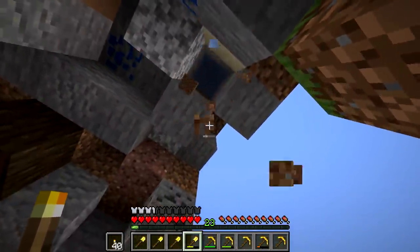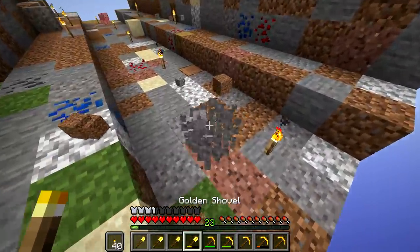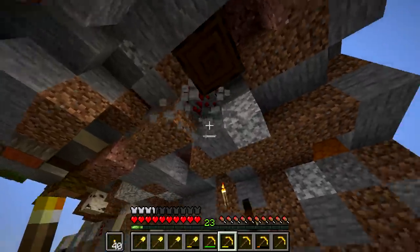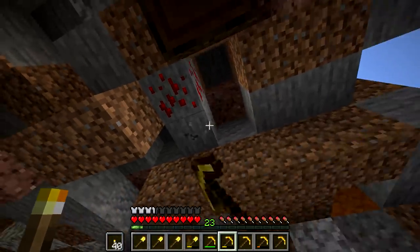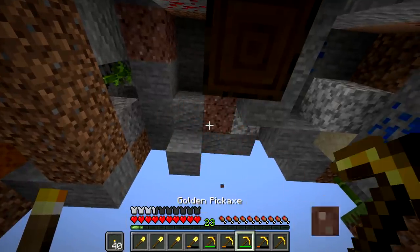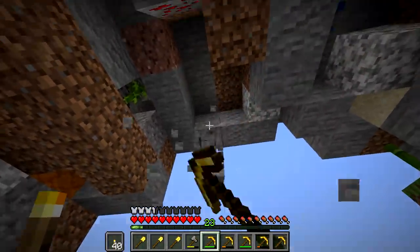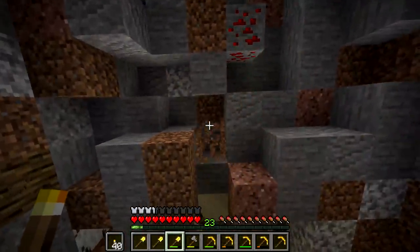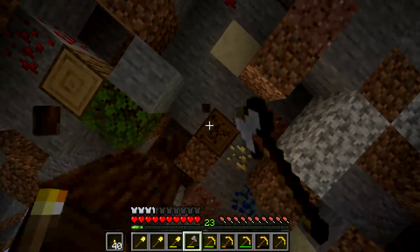We did get iron from the nether, thankfully. It's actually really good that we got iron because we're running so low. We're running low on a lot of materials, so we need to go mine out a layer. The gold pickaxes don't even mine iron — that's weird. We do have an axe. Thank you to whoever suggested using these tools. I understand what you're saying, but in practice I just don't feel like it's worth it to use the iron on them — then again, I don't really use iron for anything.